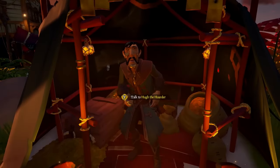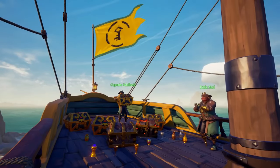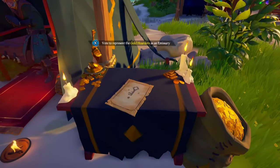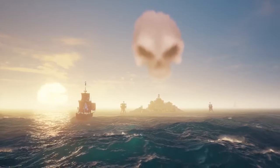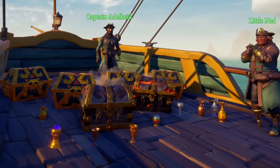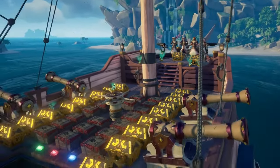Once your reputation has increased to rank 15 you will be able to purchase the emissary flag for this faction. This is a one-time purchase and allows you to vote up the flag on the emissary table each time you log into a server. Emissary flags allow you to sell loot for an increased profit and reputation by collecting more loot over your session until you reach a maximum grade 5, which applies a 2.5 times multiplier to all gold and reputation earned. However, if you have a reaper 5 on your server these ships can see your boat on the map due to the emissary flag, so tread carefully.